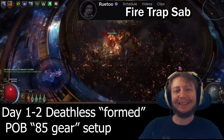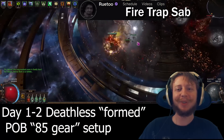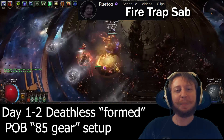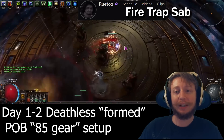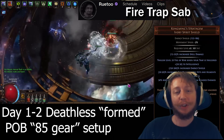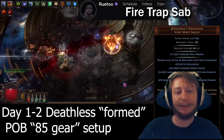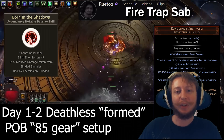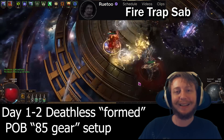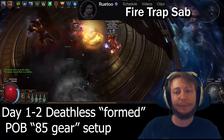The third build on this list is going to be a build I did a video about — Rue 2's Fire Trap Saboteur. This build has an extremely simple playstyle, with you simply chucking a trap onto the ground, which causes a huge burning ground to inflict DoT damage to anything standing on it. This build is endgame viable on a shoestring budget, since we don't even need to buy suppression gear and instead use Kong Ming's Shield and Saboteur's Blind for a suppression-like effect on bosses.